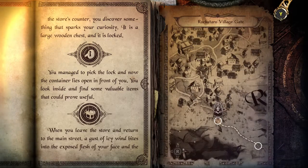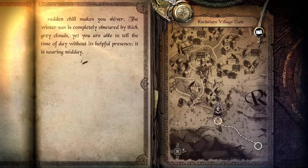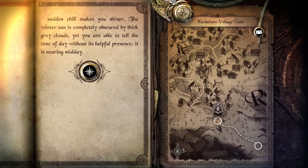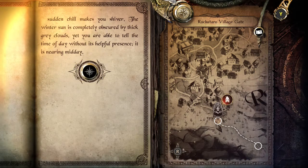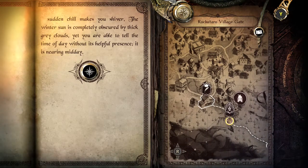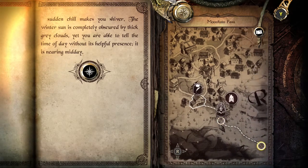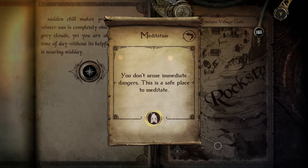When you leave the store and return to the main street, a gust of icy wind bites into the exposed flesh of your face. The sudden chill makes you shiver. The winter sun is completely obscured by thick grey clouds, yet you are able to tell the time of day without its helpful presence. It is nearly midday. Oh there we go — we get a chance to meditate. There you are. I thought I could just meditate whenever I felt like it, but that is not the case. Meditation: you don't sense immediate danger, this is a safe place to meditate.